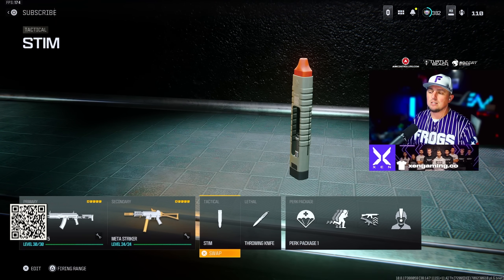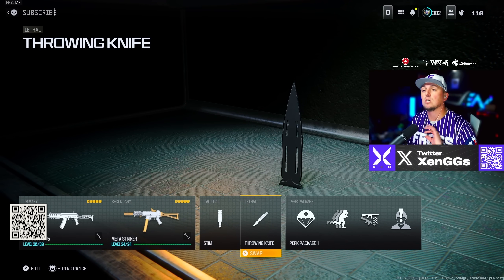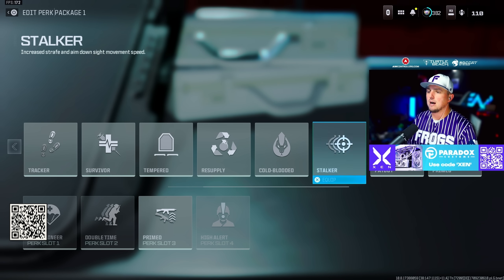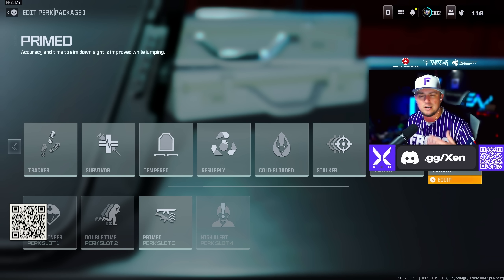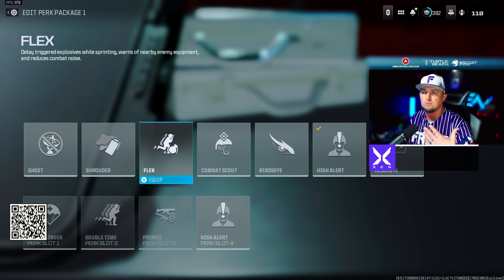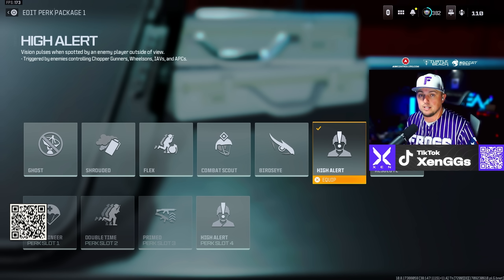For tacticals I'm running a stem or smoke — completely up to you. If I find a smoke in the game I'm constantly picking it up. I'm running throwing knives as well; this saves you a ton of ammo when trying to finish off your enemies. For perk packages I'm going with Mountaineer, Double Time, and either Primed or Quick Fix — both are great, but I usually run Primed to be more aggressive. For the fourth perk slot I'm running High Alert. Resolute is solid, and Flex is nice for hearing footsteps, but High Alert is crucial when you know you're getting spotted from a specific direction.